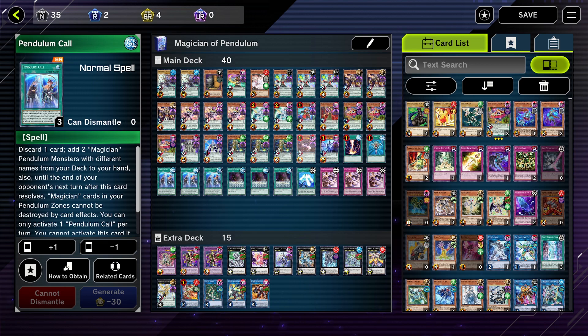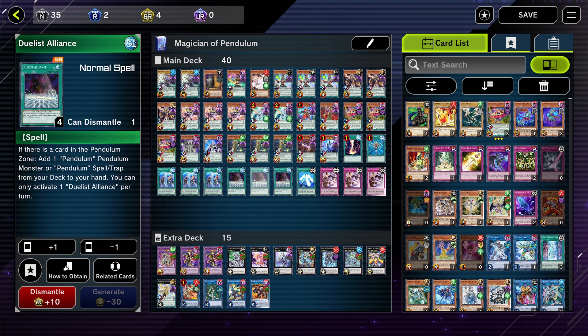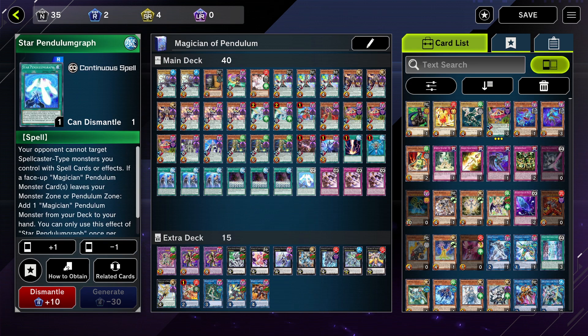Pendulum Call is super useful — you run three because it searches even more magicians so you have even more options and more combos. The deck is a little more confusing. This isn't the final deck — it's just what I'm using now and what I feel comfortable with.